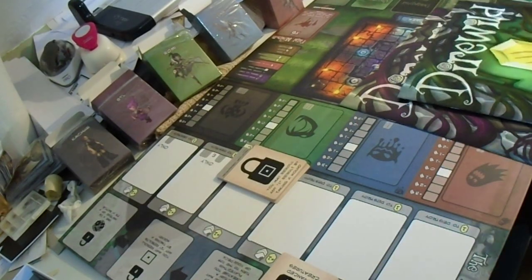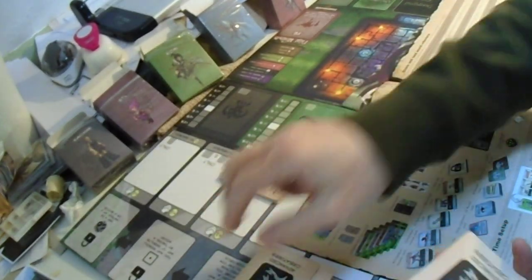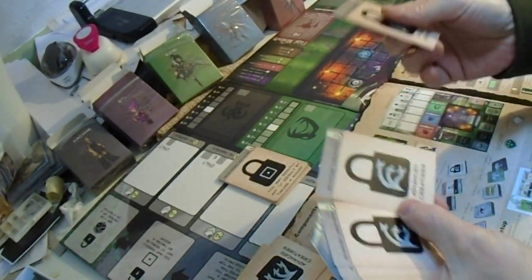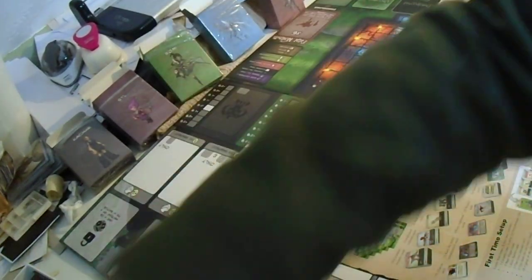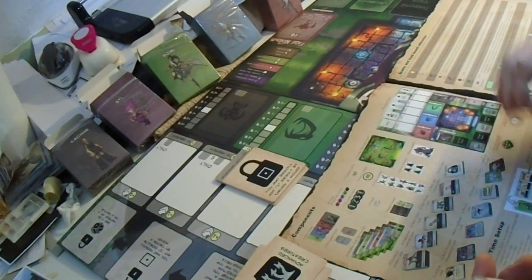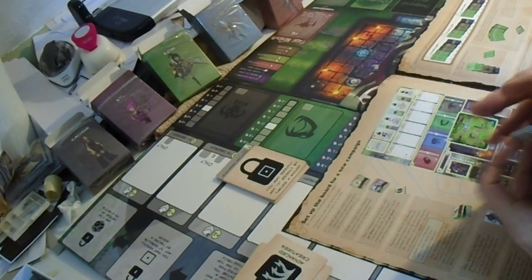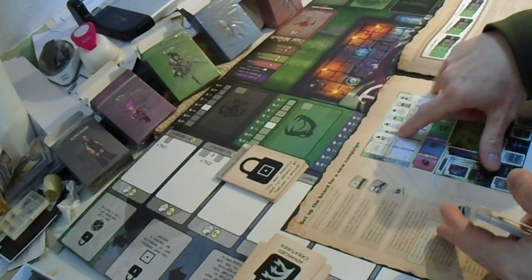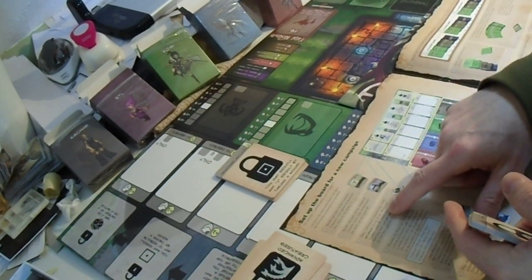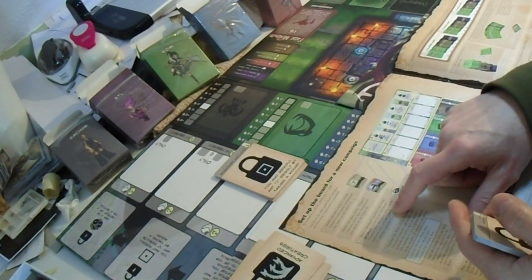This was the intro and setup. We have two, three, four — you can play with three and four persons, so that's eight advanced creature cards. Place two advanced creature cards per player on top of the advanced creature deck.